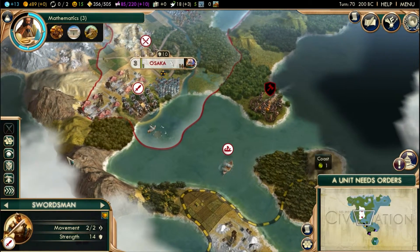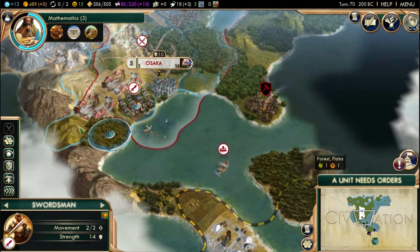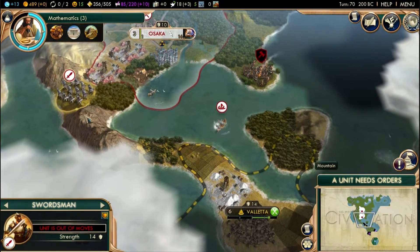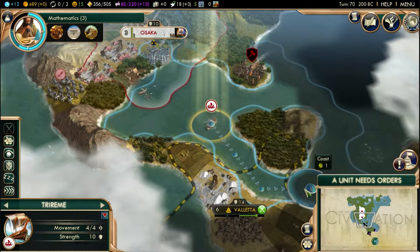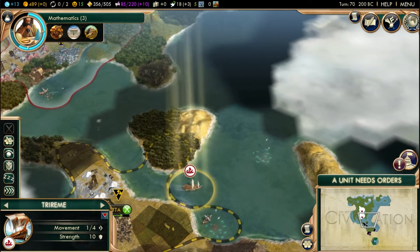Let's send these guys down here for border patrol. This mountain range right here is like the perfect defense line — nothing can get across it so you have to go through the water no matter what, which is very nice. Let's send these guys across Valetta's little island tip.